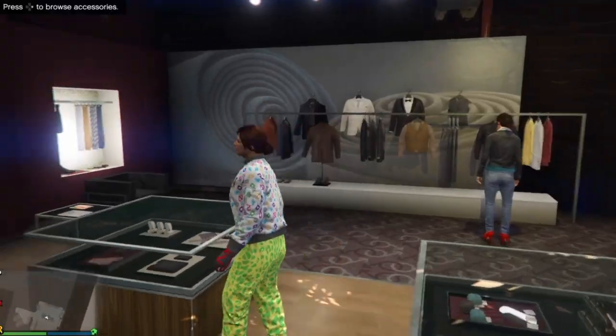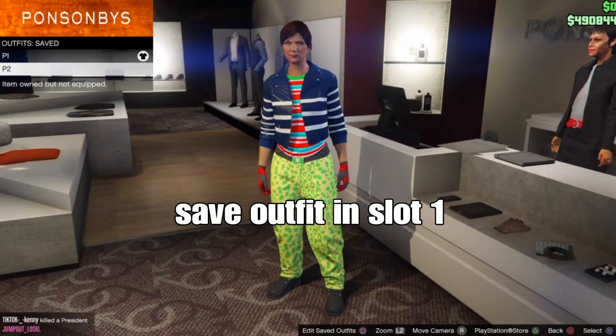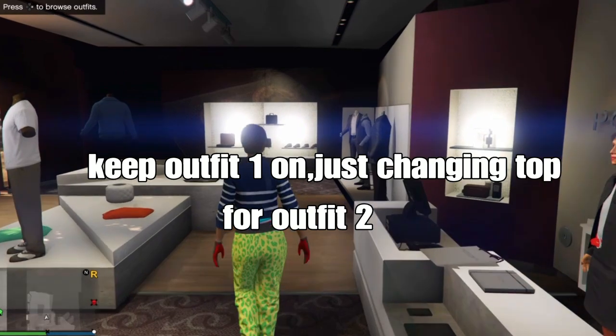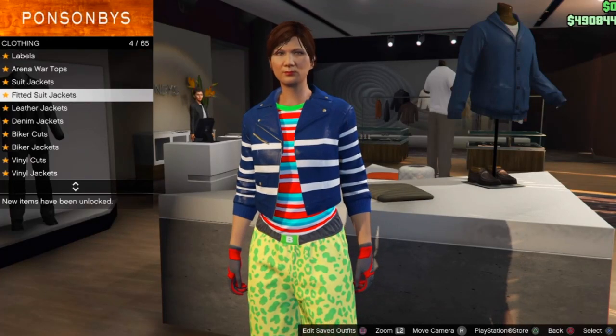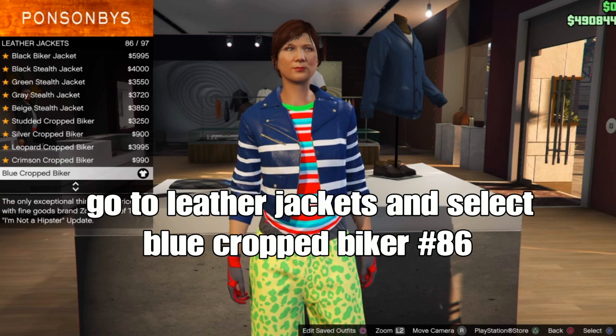From there you can just save your outfit in slot 1. For outfit 2, keep outfit 1 - we just change the top for outfit 2, so everything else stays the same. On outfit 2 we just change the top: go to leather jackets and select the blue crowd fit parker, number 86.